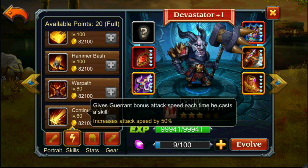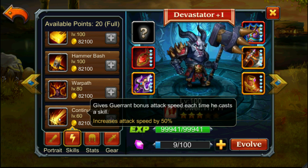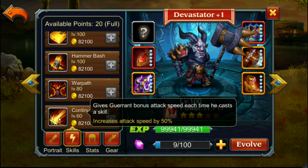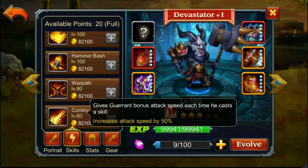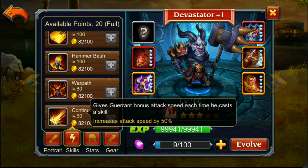The last skill, the purple skill, is Continuous Fury. It increases attack speed by 50% every time he casts a skill. So most of the time he will have this skill active and he will chain his skills fast, never stopping.